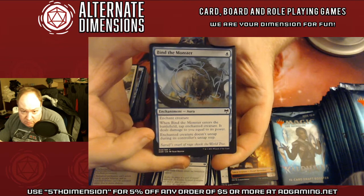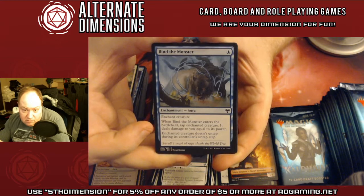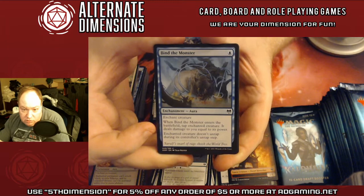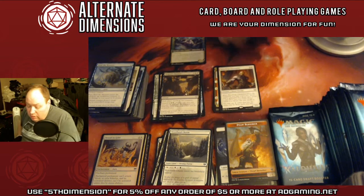Also this card is getting a lot of attention for older formats like Modern — specifically for Death's Shadow. For one blue you basically get to lock a creature out from doing anything, but the creature deals damage to you equal to its power when you play it. So it's going to hurt, but if you're playing Death's Shadow you really don't care.